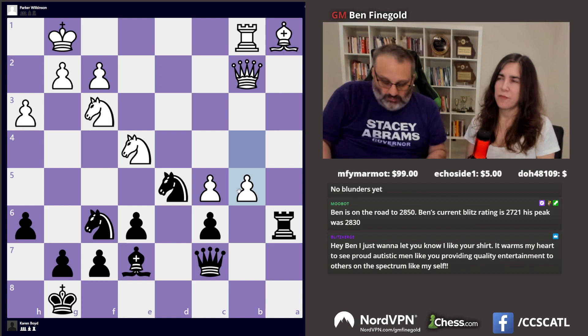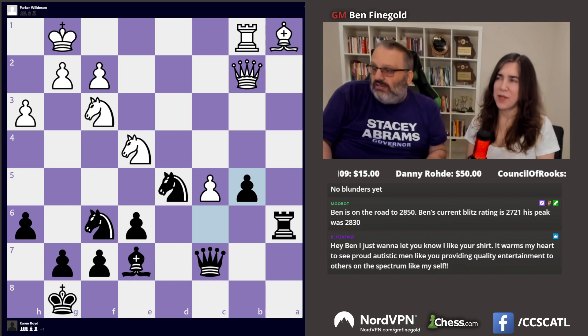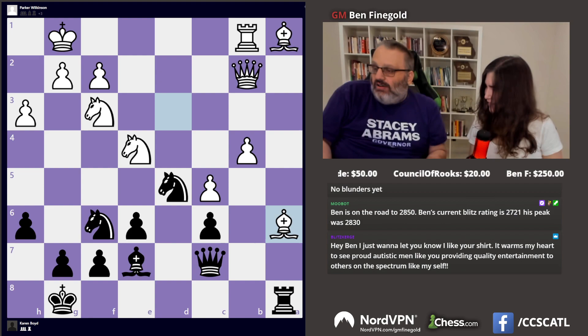B5 — it says that's a blunder and now you're winning. You took. He took with the queen, which it says is also a blunder. Now you win immediately. But I didn't. So in this position...